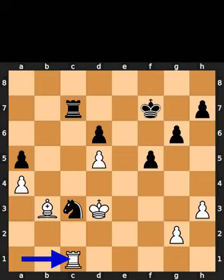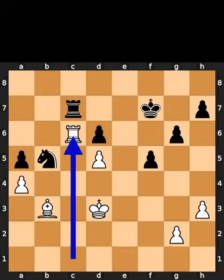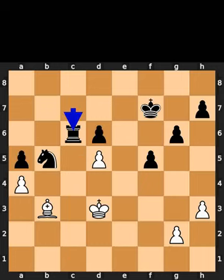White plays rook to c1. Black plays knight to b5. White plays rook to c6. Black takes the rook on c6 using the pawn with check.